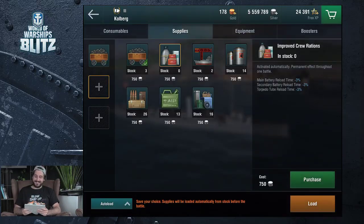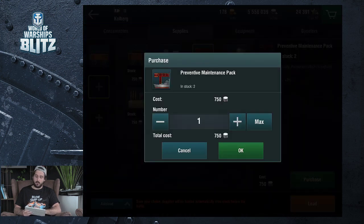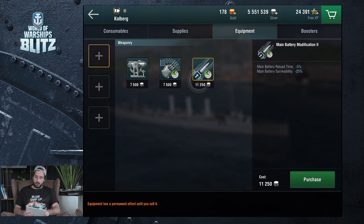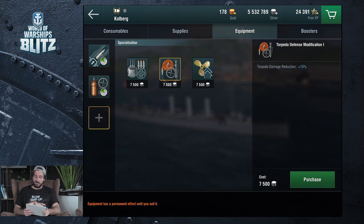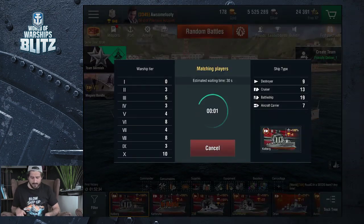So, supplies — what do I need? I've been told to stock improved crew rations, so we're going to buy a few of those. Five should be enough for now. Also stock some preventative maintenance, so we're going to purchase a few of those. We're going to load all those onto our ship. Equipment — what's the best thing to use? I think we're going to try some main battery modifications. Fire and flooding resistance sounds good too. We'll add that one and also armament modification. We're going to crack on to a random battle and see how I do.